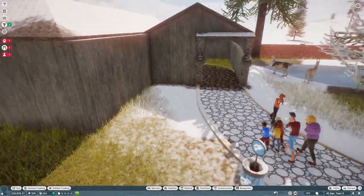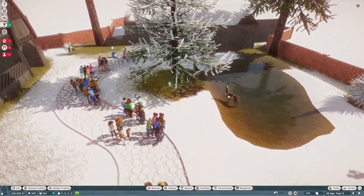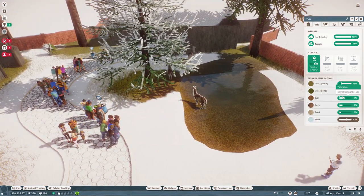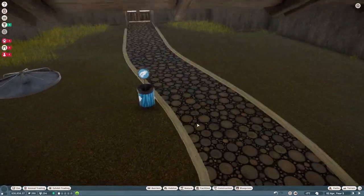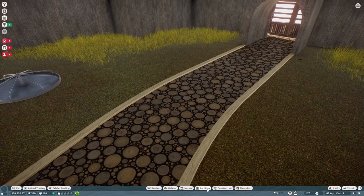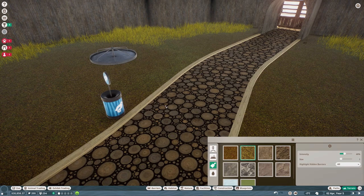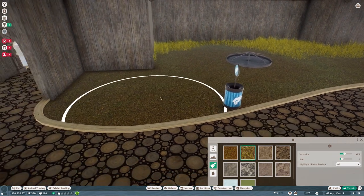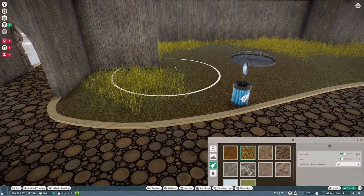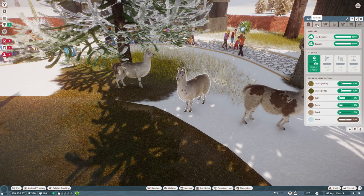These are places that the llamas are going to be and that guests are going to gather around essentially. I just want to check that hasn't ruined our little long grass area - okay, it has. Let me move this back. We need to put in a little bit more long grass which is in terrain - just put the size down and paint it. There we go. Are they happy? Yeah they're happy - 20%, 20%, that's what we like.